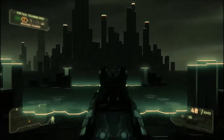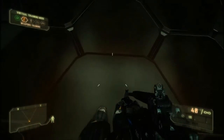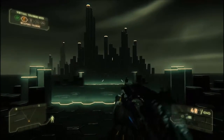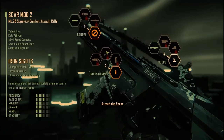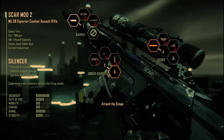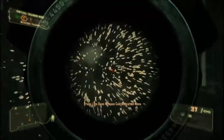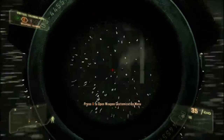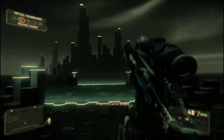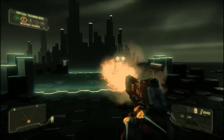Weapon customization allows for on-the-fly attachment swap out to adjust to changing battlefield conditions. New attachments are automatically added to your inventory and are always available. Mount the scope to engage distant targets. Accelerated reflexes make switching to your secondary faster than a reload.